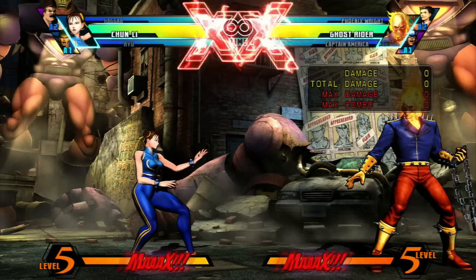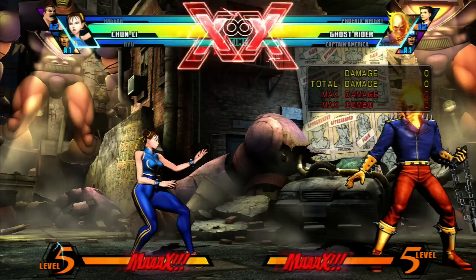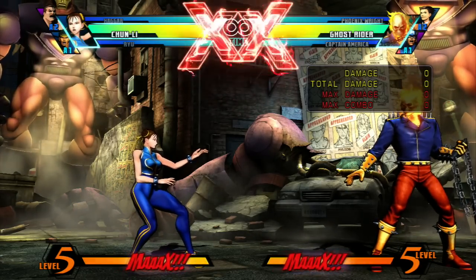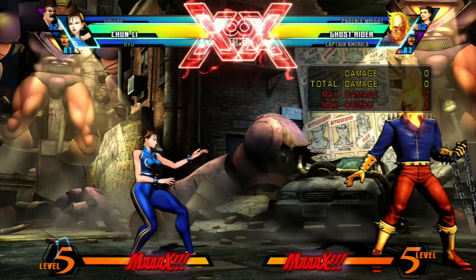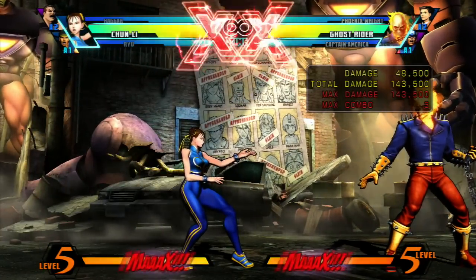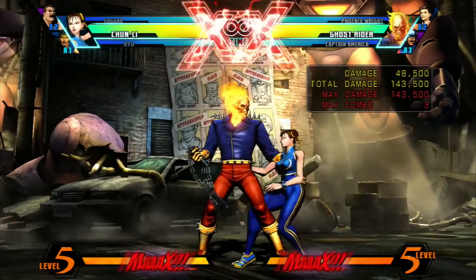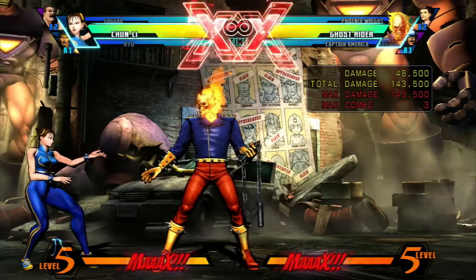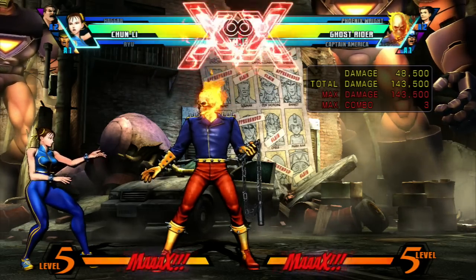Let's just go over the basics of the assist for now. If you want to call out your assist instead of switching to that next character, all you have to do is tap the button. So with Chun-Li on point, I tap L1 for assist 1 and call out Ryu, and he does the move I assigned to him - the Tatsumaki, his hurricane kick. I hit R2 to call out assist 2 and my secondary assist partner Haggar will do his spinning lariat.